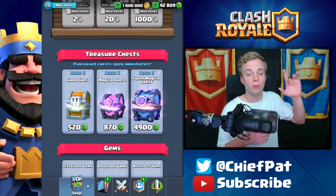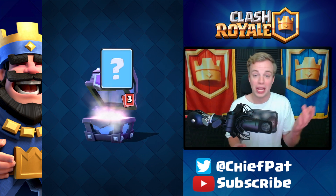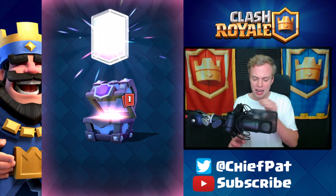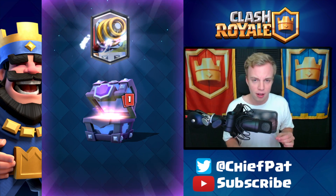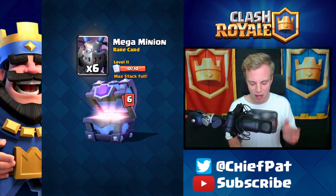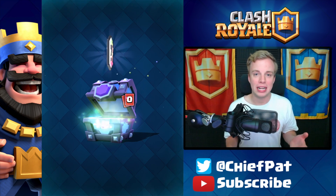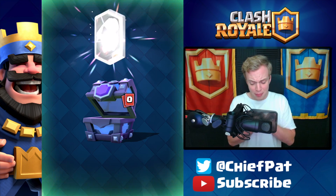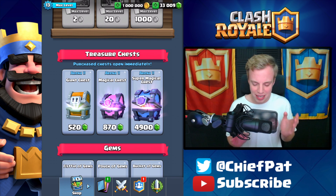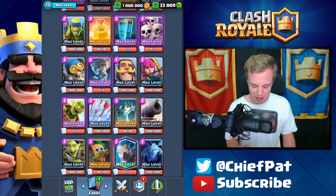Alright, chest number one — let's get started. We're going to get 23 Flying Machines, which upgrades it to level 10, some Dark Goblins, and our first legendary card — hopefully a Mega Knight — but it's the Lava Hound, feels bad. 25 Baby Dragons too. Chest number two: a couple more Flying Machines would be nice, but we didn't get any. We did get the Bandit — that's five straight legendaries I already have instead of the Mega Knight or Night Witch.